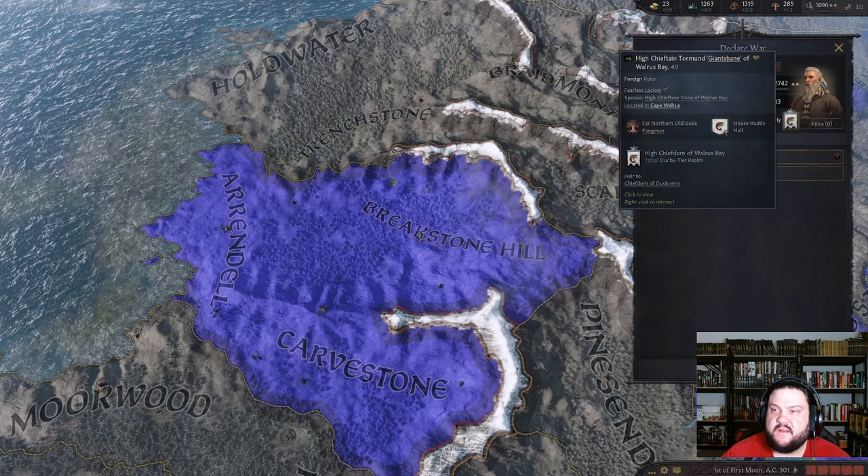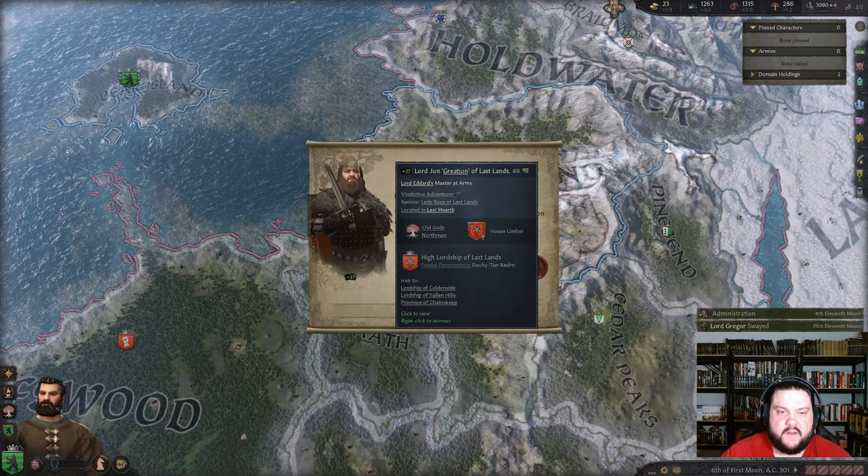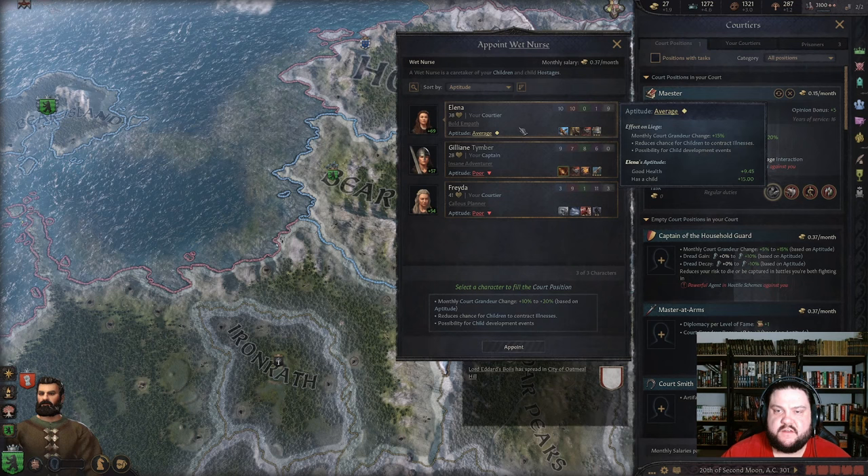Why can I not declare war or conquer duchies straight? Torment — he's right there. Cool — that might be a playthrough we might want to do. I don't know why he doesn't have red hair. Now we've really cemented that alliance — nice.